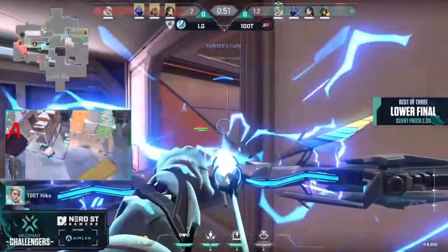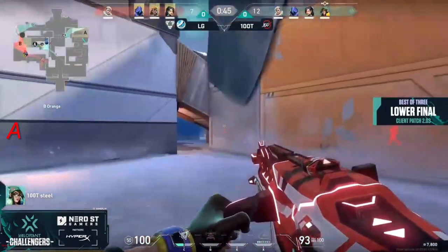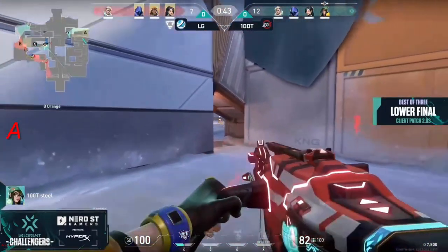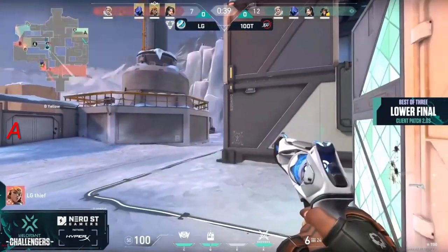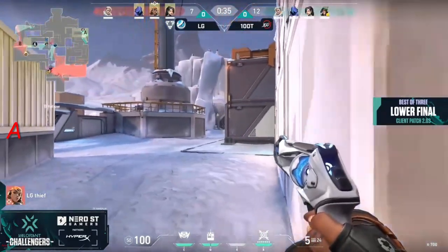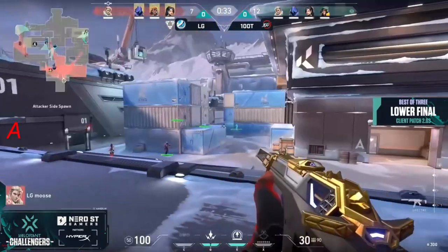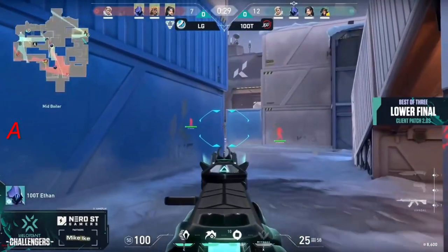They need to slow down this plant, prevent it from coming through. LG might even want to think about — no, they can't go for the risky hand. They would love to make this a 5v4, but it'll be too dangerous. About 40 seconds remaining. They're moving the spike all the way off — potentially going over towards A. Nitro will be the only responder there, that's if ethan doesn't spot a rotation over towards mid. Thief might just want to stick around and lurk to keep 100 Thieves interested.